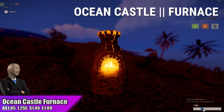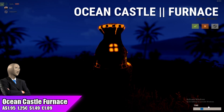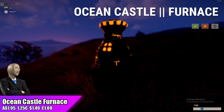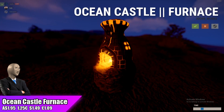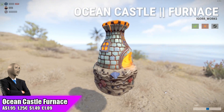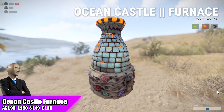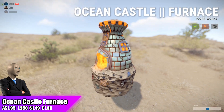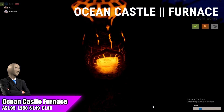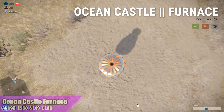Moving over to the ocean castle furnace going for $1.95, which is the standard price for furnace skins. It's an okay looking furnace skin with a little emission glow when it's turned on. I don't think it's a standout skin and I don't think it's going to have crazy high demand. It's not even on the Rust item store's top sellers page, so people aren't too into it right now, and I think the community market outcome will be similar. I'm not going to recommend investing in the ocean castle furnace skin this week, though it is quite a nice looking skin overall.